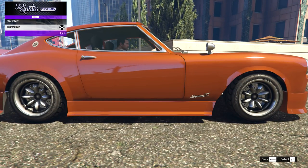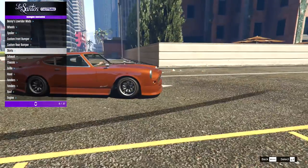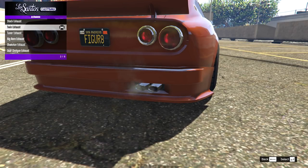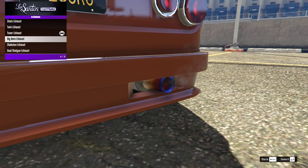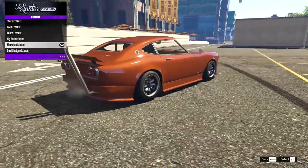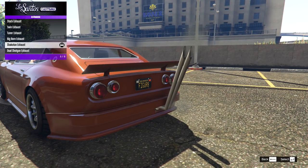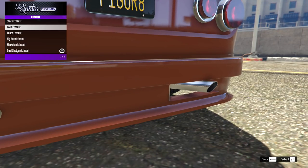In the side skirts we have one option — just the matching skirts for the rest of the kit. Then on the exhaust: we have the stock, then the twin exhaust which fills up the hole much better, then the tuna exhaust with titanium tip, the big bore exhaust with titanium tip, and the Shakotan exhaust. For this build I'm going to go with the twin exhaust.